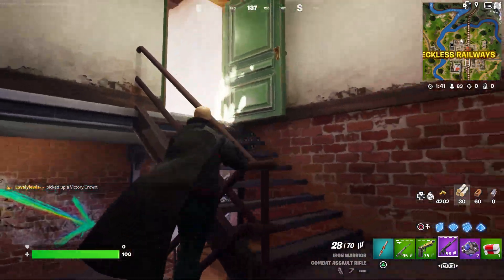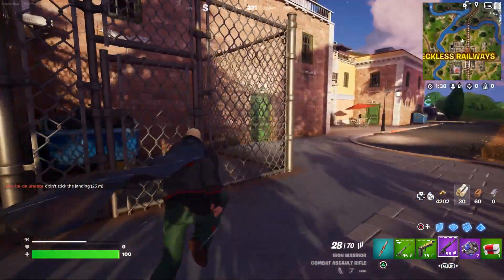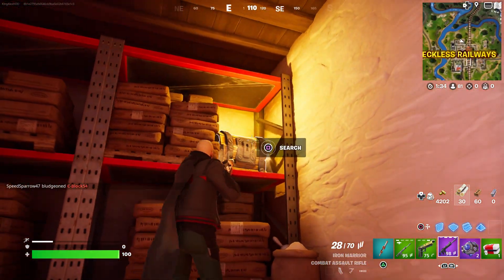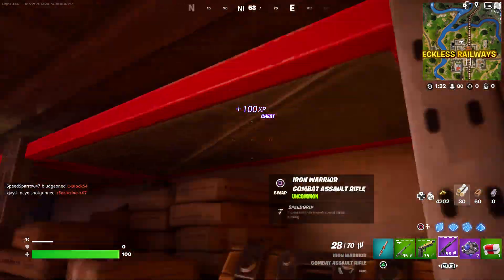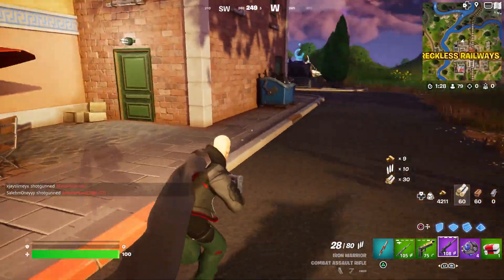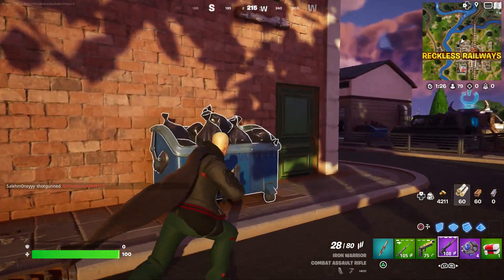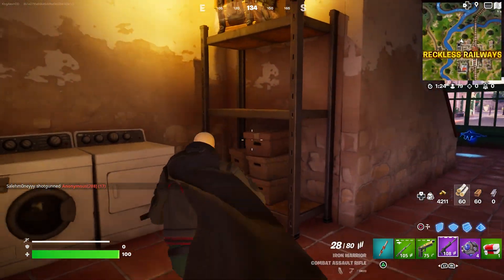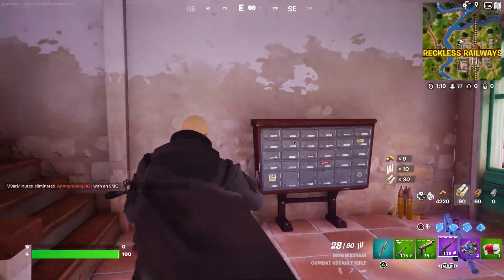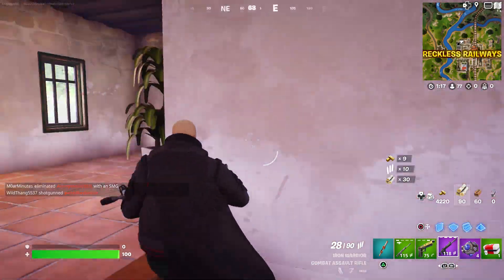Let me show you one more location in case you can't find any more chests. There's at least two chest locations here — let me show you the other location real quick. Right over here, and right here, and there should be another one right up here when you walk up the stairs — there should be one right there.